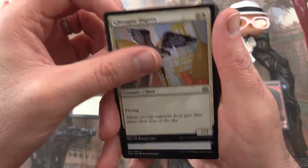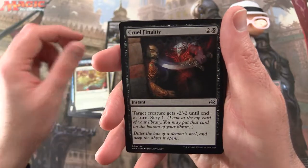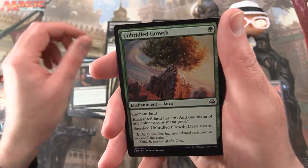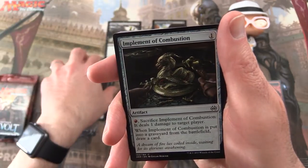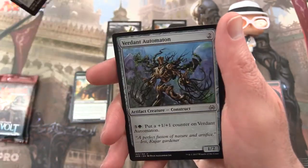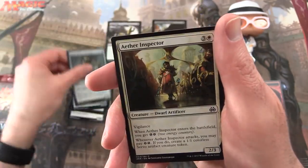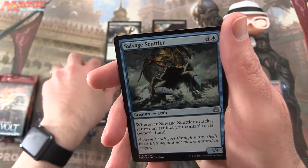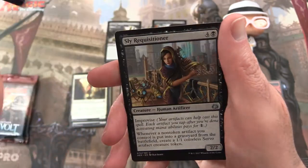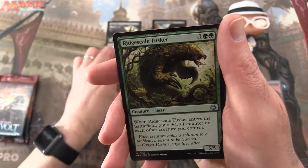Next pack. Girapur Osprey. Taken to Custody. Bastion Enforcer. Cruel Finality. Unbridled Growth. Fourth Bridge Prowler — just regular this time. Implement of Combustion. Verdant Automaton. Augmenting Automaton. Aether Inspector. And our uncommons: Salvage Scuttler, Sly Requisitioner, and Ridge Scale Tusker.